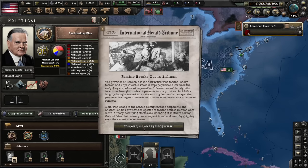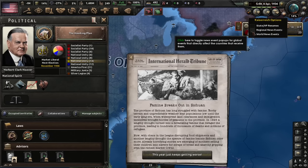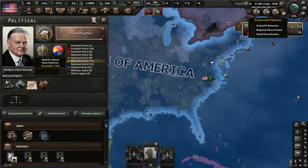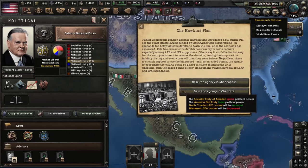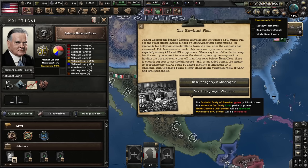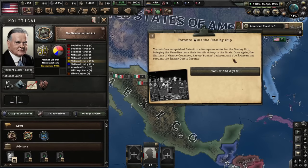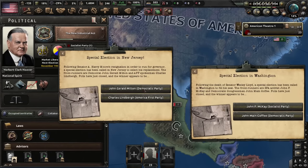Famine breaks out in Sichuan — terrible, but not my country. I'm going to try to align myself with the Socialist Party of America, because that reportedly used to be the way to not have a civil war, although I'm not sure anymore. Let's base the agency in Charlotte. New Industrial Act — this is incredibly important news, of course. Congressional bids — I have no control over these. Special elections.